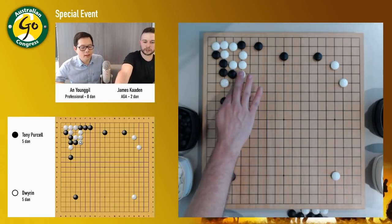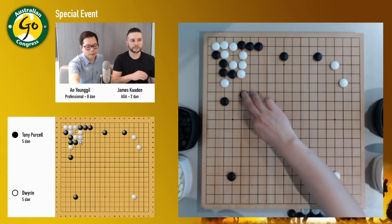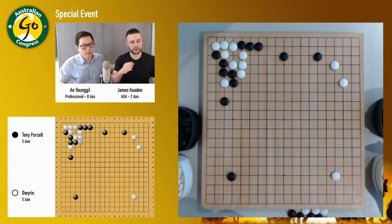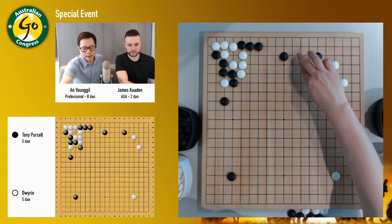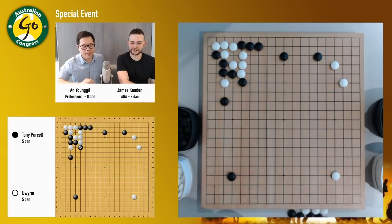And Josh has pushed out here. So black connects here and then white will just turn. In this case, actually, white has several options. White can just play somewhere else. If I want to fight, I can also come in. Tony likes to fight, so maybe he wants to fight here.